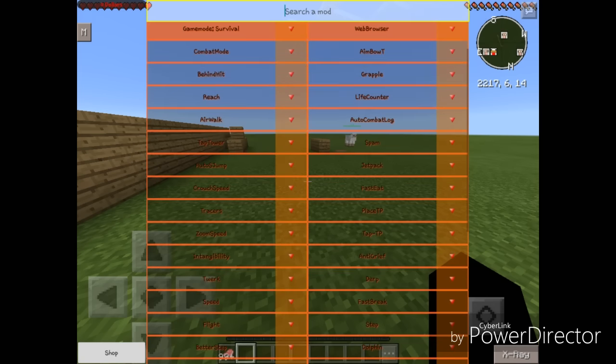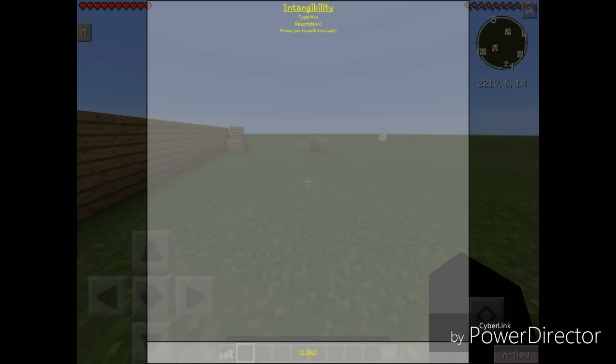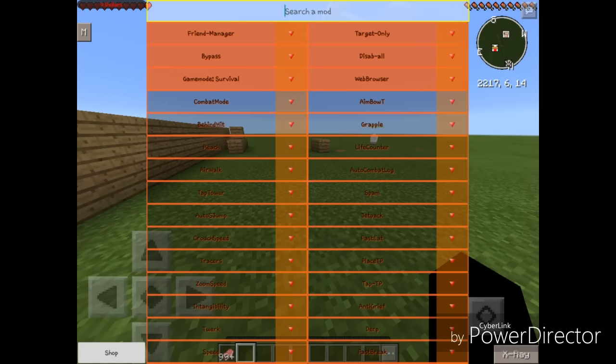Intangibility — the description says it allows you to walk into walls. Basically this is just a working wall hack for Minecraft Pocket Edition.